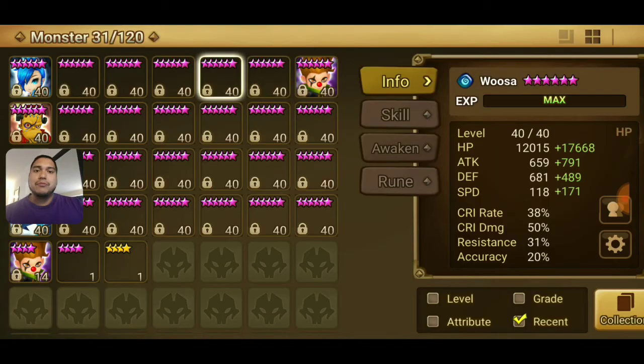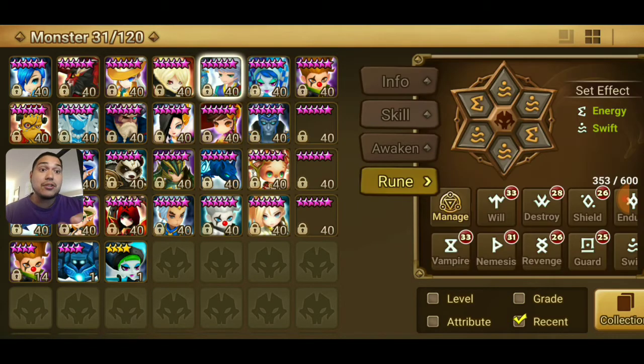So we already did energy runes. Let's go ahead and just go through the sets I got. We got vampire.